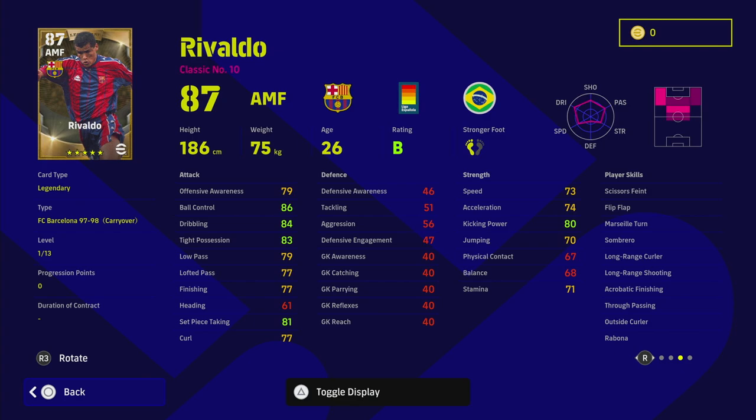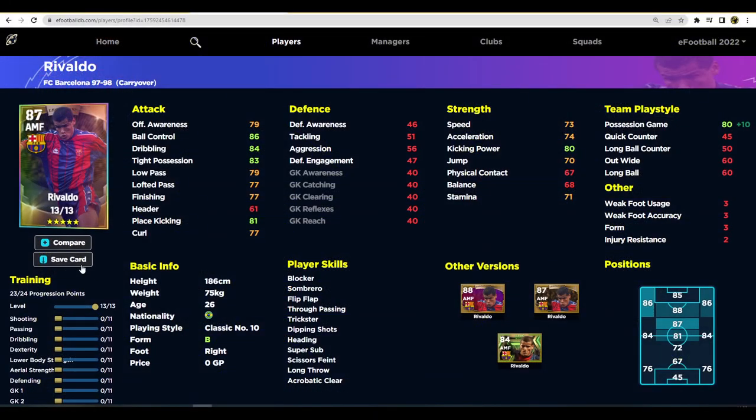Kind of like Frank Lampard's card, except a faster version. Looking at his stats, we've got 23 levels to go. We've just popped one into possession game, which brings it up to 80. The rest of the team play styles — you're a bit stuck if you don't play possession game, as putting two into out-wide or long ball wouldn't make a massive difference. Getting possession game to 80 will be enough given the other player skills he already has. You're going to get an absolute monster for shooting — the curling and finishing. You need to be shooting with him using curl shots, finesse shots, deft touch control, and standing shots.